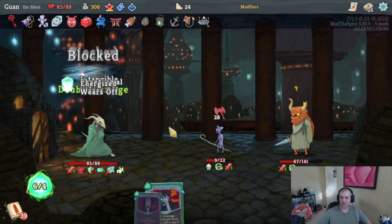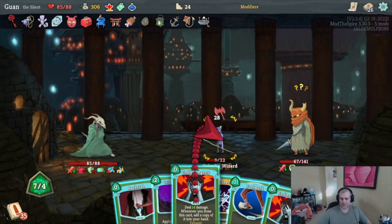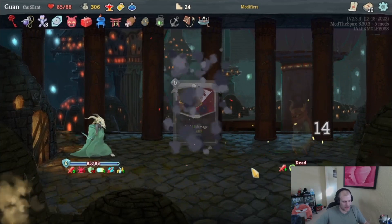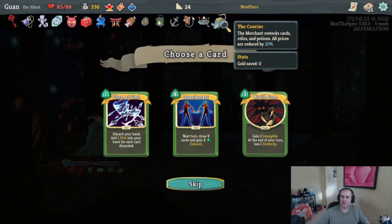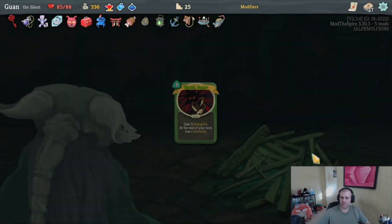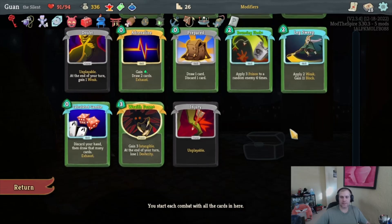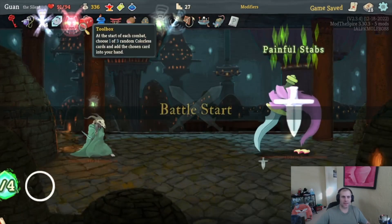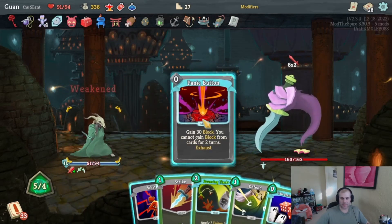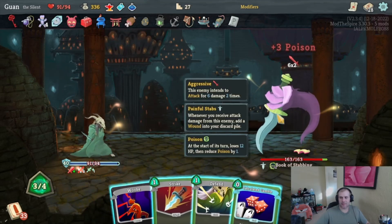Drawing Backstab and Endless Agony — next turn we do a bunch of damage. This turn I'll do Phantasmal Killer, Glass Knife, then Finisher. Distraction — Maneuver, Finisher, there we go. Next turn we'll kill with our good draws. Endless Agony kills him — we're doing double damage this turn. Good stuff! We get rid of two cards to do 14 each. Good fight: 30 gold and a Courier — everything is 20 less cost and we restock stuff. I'll take another Wraith Form — the longer we're intangible the more likely we are to win.